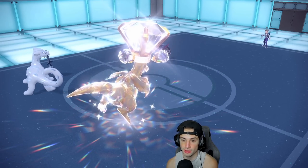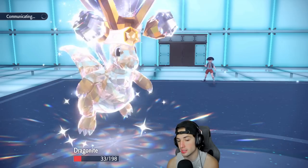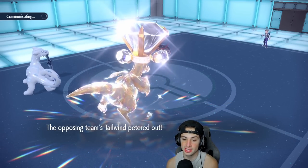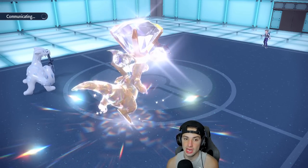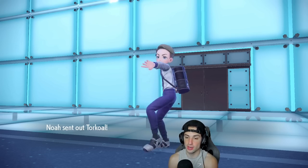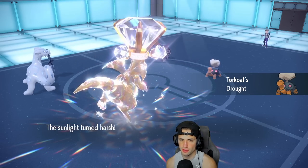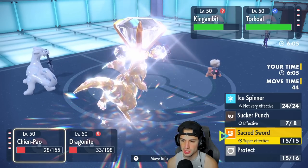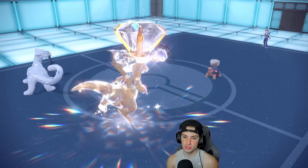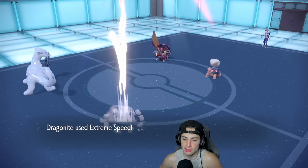Kowtow Cleave flies out and does big damage but doesn't KO — the Tailwind's gone but I can still Extreme Speed. Sneasler comes out — I'll just Extreme Speed it. Sacred Sword pops and then I Extreme Speed into the Sneasler slot, trying to get off as much damage as possible. That's a good chunk — lovely chunk.